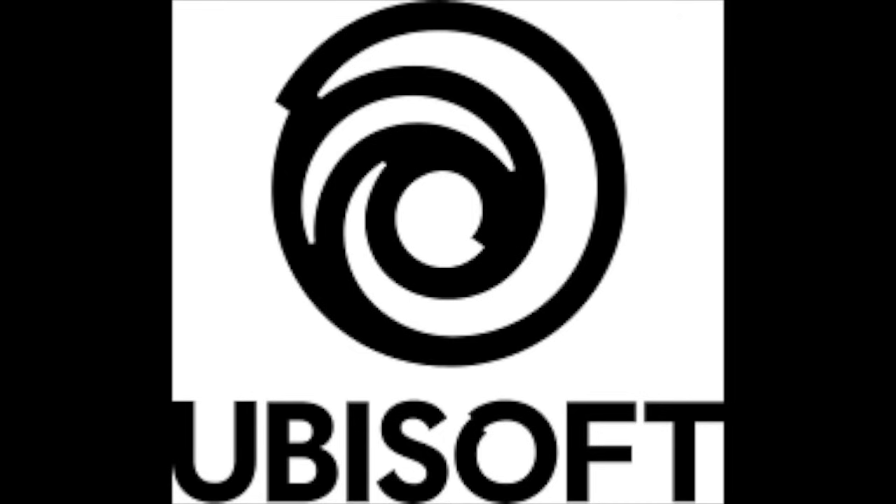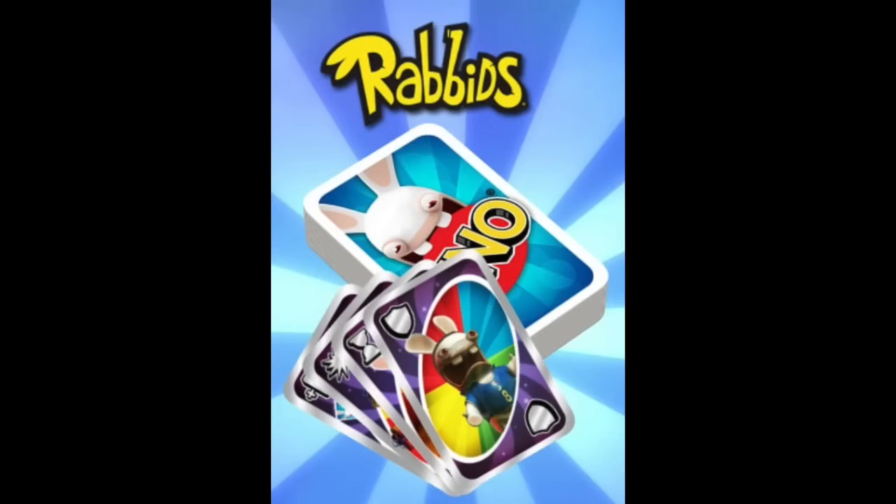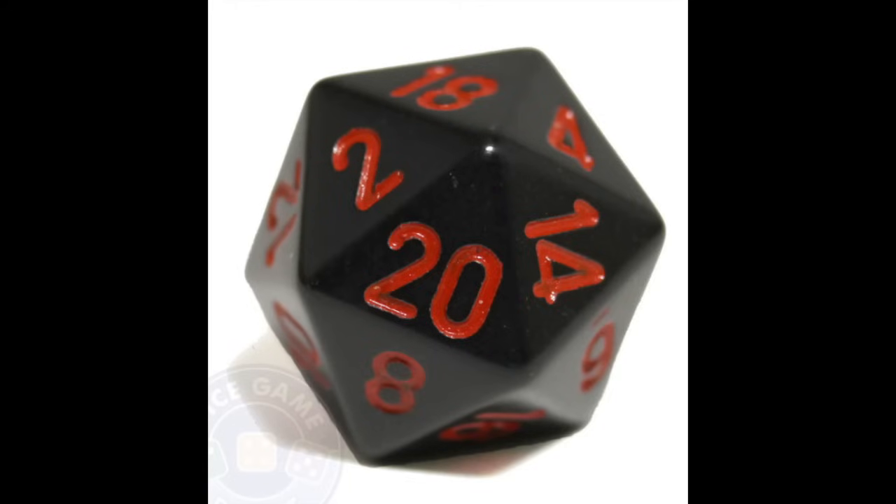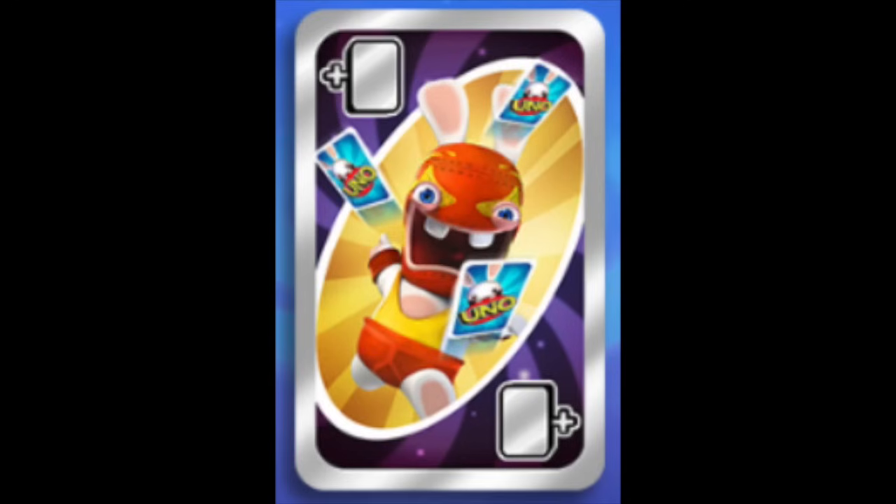Now let's move on to the theme packs added by Ubisoft. Starting with Edition 95, we have Uno Rabbids. This theme deck has two unique wild cards. First, we have the Wild Coming Through card. When this card is played, it does two things. First, it distributes five cards from the top of the draw pile randomly to your opponents — basically, you'll roll the appropriate die five times and give cards to the five players the numbers correspond to. The same player can be rolled multiple times, and only your opponents can receive cards; if your number is rolled, or if you're playing on teams and your teammate is rolled, you re-roll the die. The second thing it does is exactly the same, except this time the five cards can be given to any player, including you. Wild card slap.